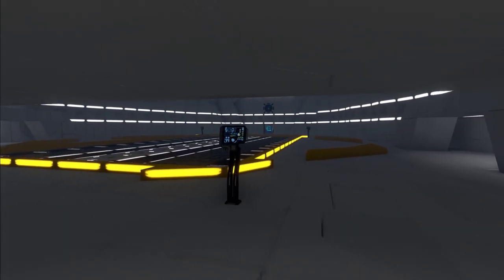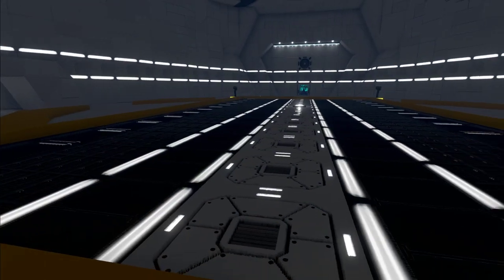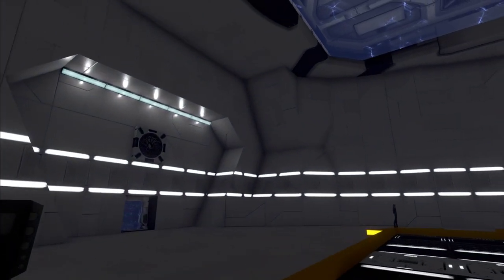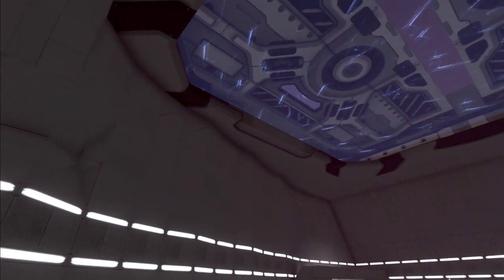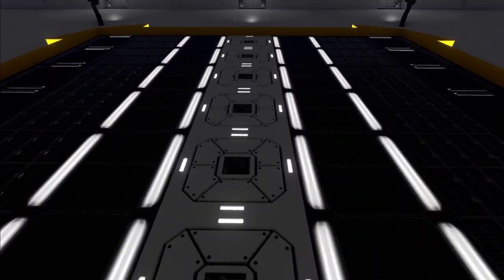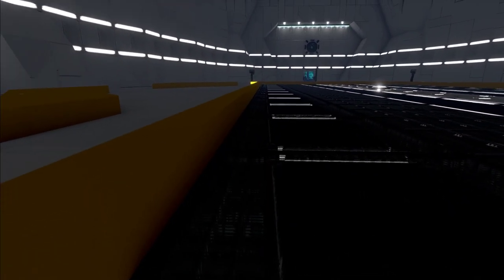Wow, look at this - the big hangar. The back area was just a smaller back hangar, and this is the main one. I like the series of texture lights going across the top, the framework block work, and there's that big hangar door on the top. I like the orange trim around the landing pad too.